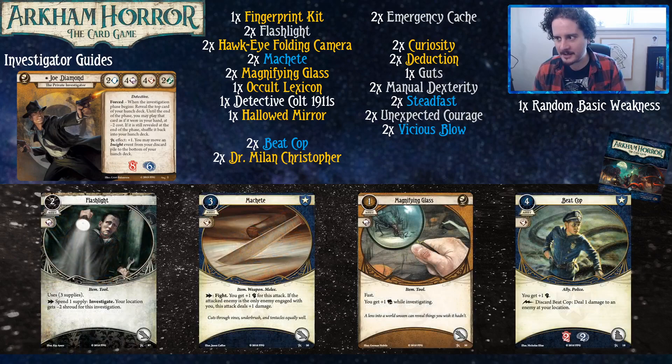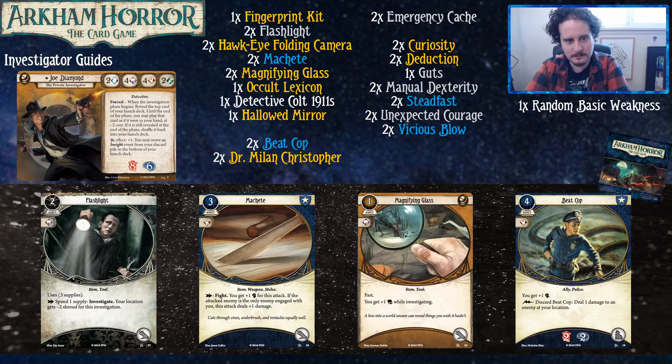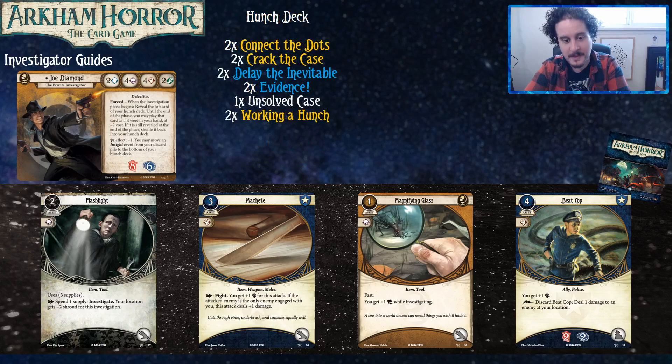We have a flashlight, which is in a lot of these starting decks if you're just building with two core sets. Flashlight is honestly a pretty good card — it's in a low-star index even when you're not playing with just two core sets. It's like two money for effectively three perceptions. It's also a tool so you don't have to discard it when you have your 1911s.